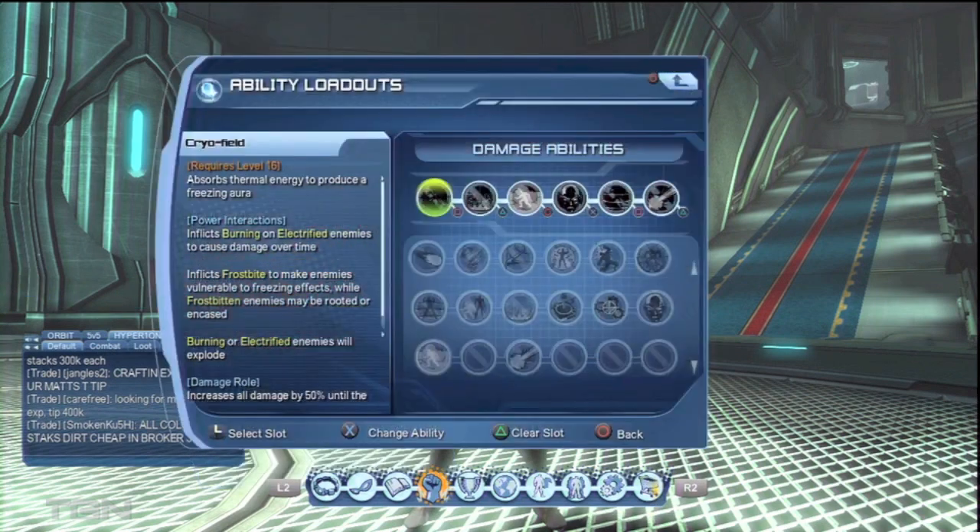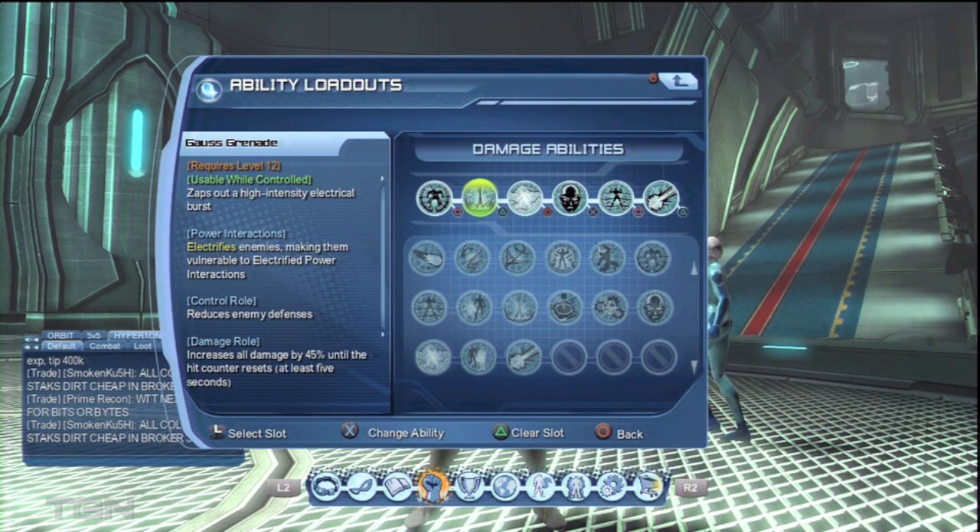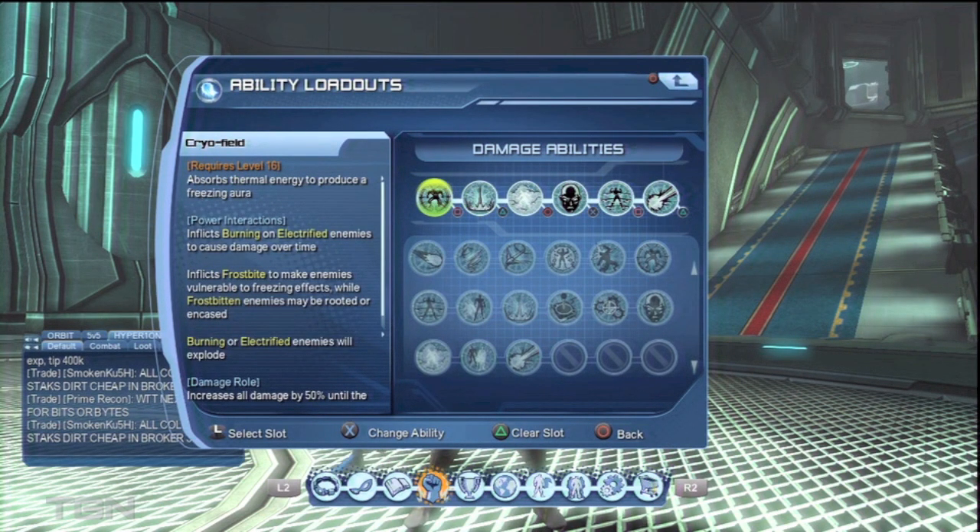The loadout itself — I'm using Chirofield. Chirofield is kind of like a freezing aura which goes around you, inflicts burning on electrified enemies to cause an additional damage over time. How do we electrify them? Gauze Grenade, the second power. Throw this on, it's kind of like a bomb and it will electrify enemies. So use your Gauze Grenade and then your Chirofield and that will get you double ticks.